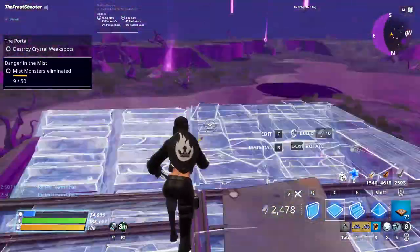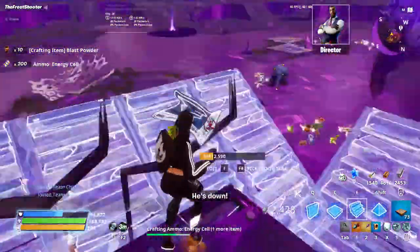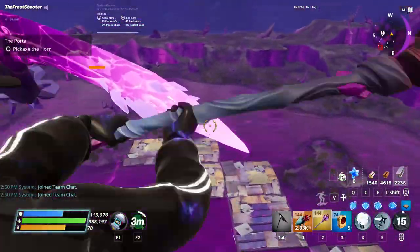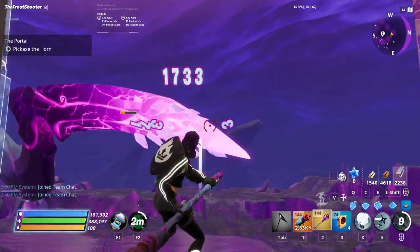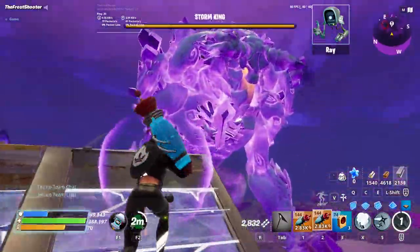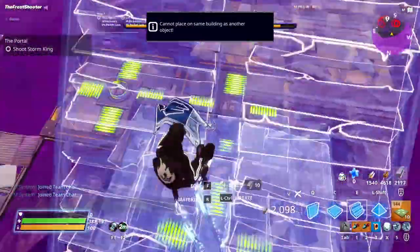We're going to instantly go for this crystal. He did not manage to spawn a miniboss — we're good. We're well connected. We're just going to keep whacking. We got a heal. That taker problem is really huge.